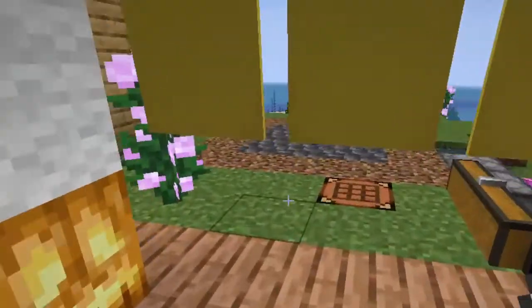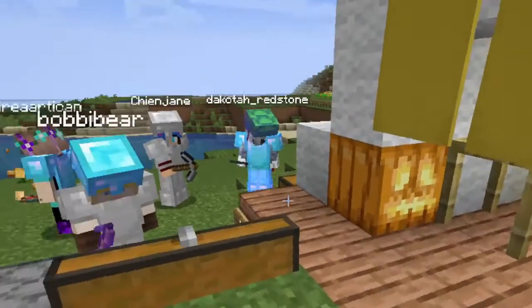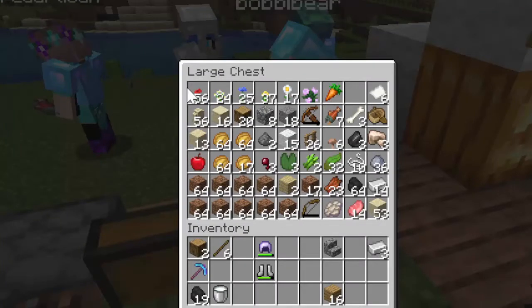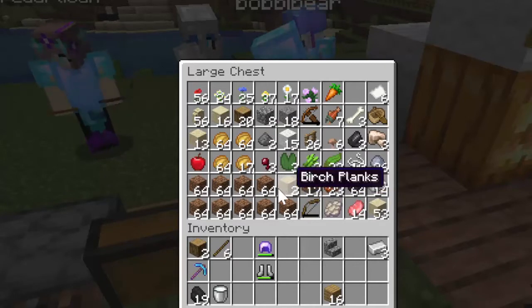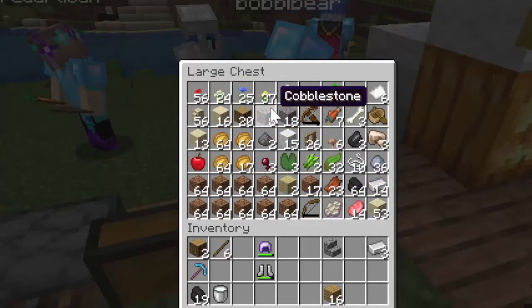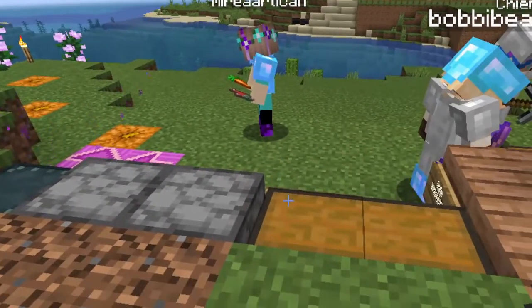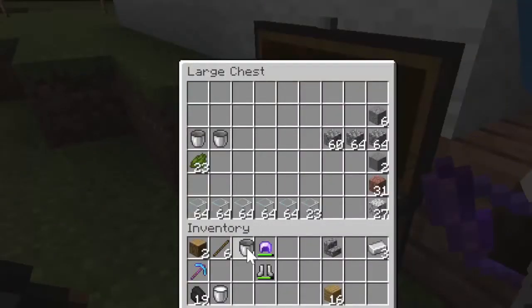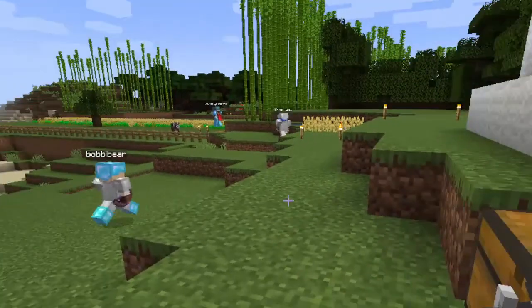Oh, I know where this is — I've been here before. There's some buckets in this box here if you need them. I have a bucket. If you need more, take two. There's cows over here. Two buckets — we've got two buckets. Two buckets and underwater breathing — cows are over there.